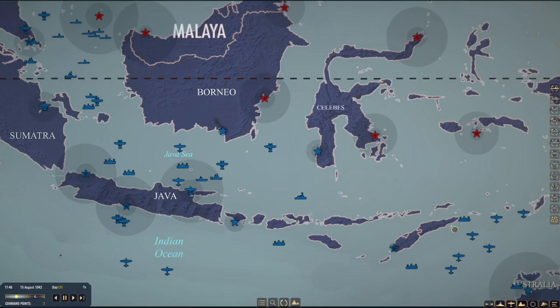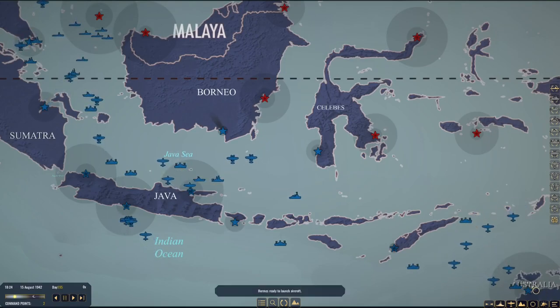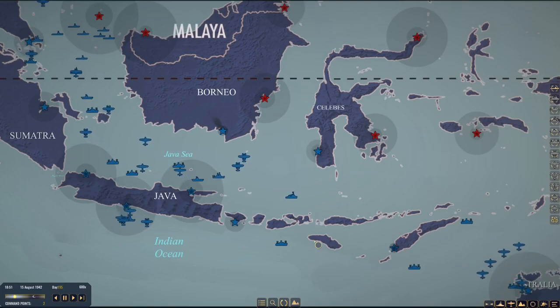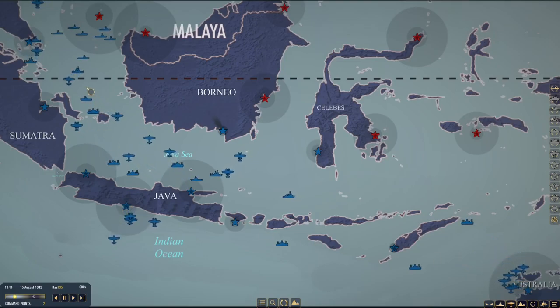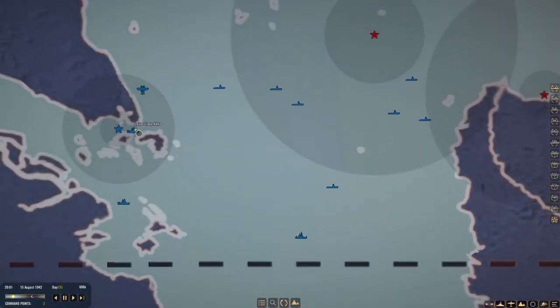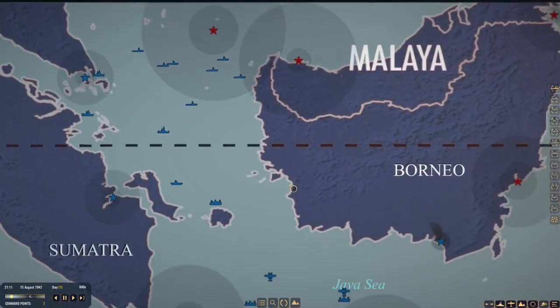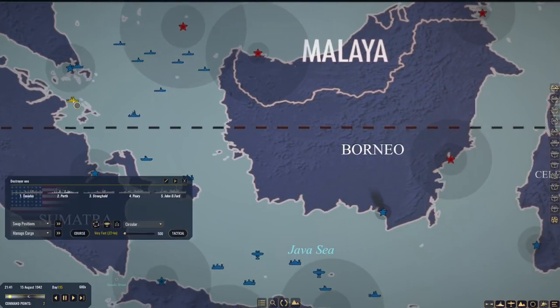We'll see if we happen to come across this carrier group — if that spooked them back into their port, then good. If not, we'll figure something else out. We're going to patrol right here. I was advised — not bad advice either — to bring the Java Defense Force in with Destroyer One and the Perth. May do that at some point.